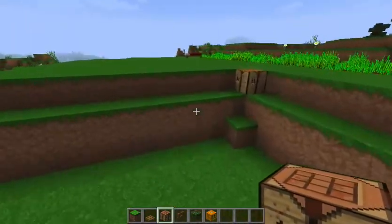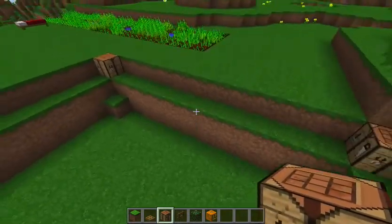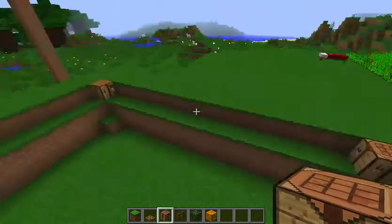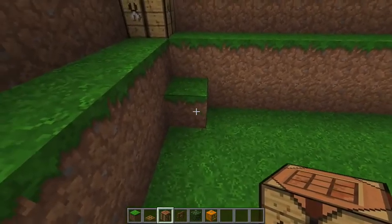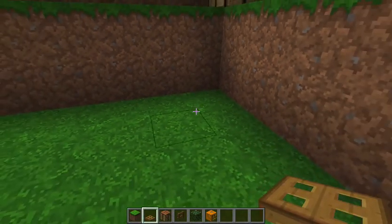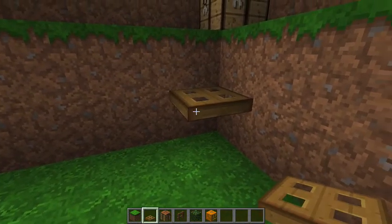This design has been spread all over the internet — I'm not doing anything new. What I'm doing is providing you a visual on how to go about doing it. Once you've placed down your crafting tables, you can get rid of this block and provide yourself with another way out by placing down a trap door.